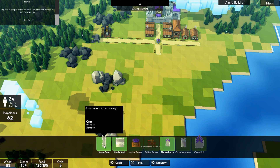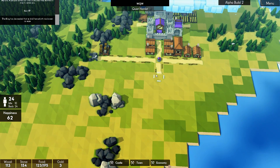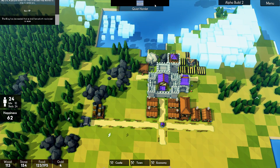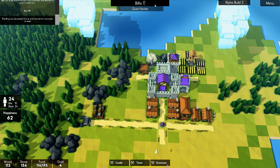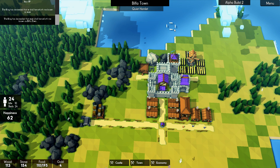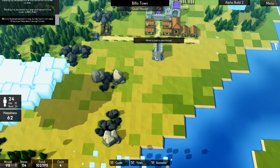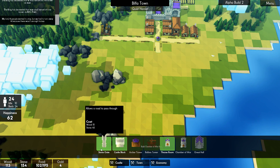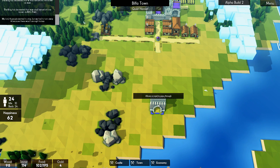I'll tell you what's going to go down here — our gate. Our town, known as Bifford Town — must have accidentally clicked on it. Our stone gate is going to go in line with this; this is going to be the way in and the way out.